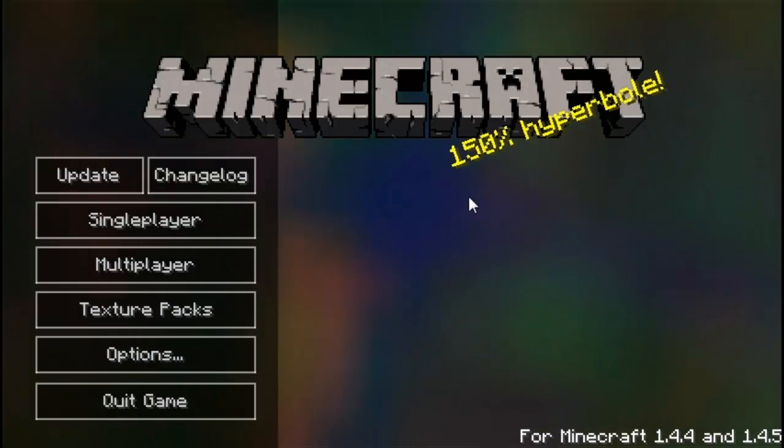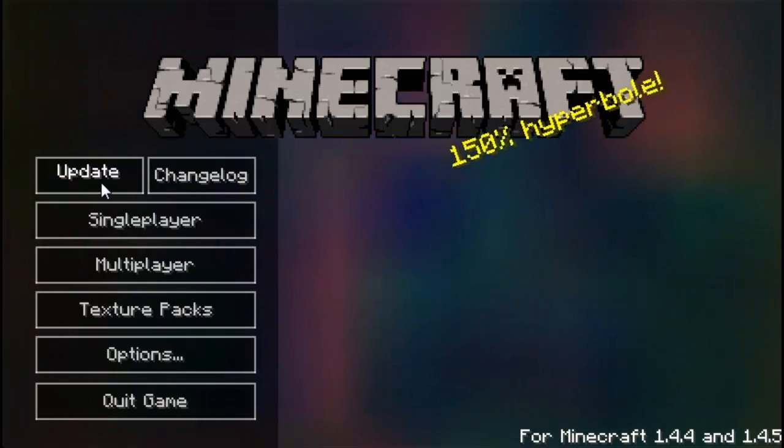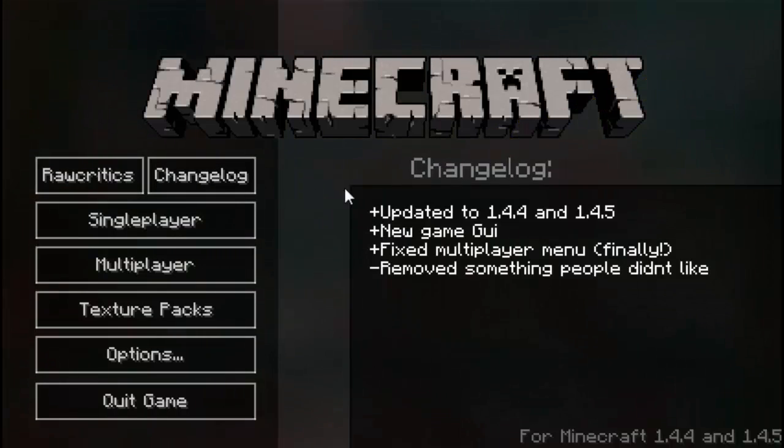My GUI looks entirely different from old Minecraft because I have a new mod installed — it's called the Clean UI mod. You'll see that there are so many different colors in the background. Over here we have a new update key and changelog key. If you go to changelog, it'll show you every new feature this mod has to offer.